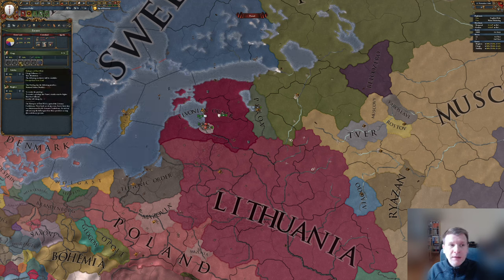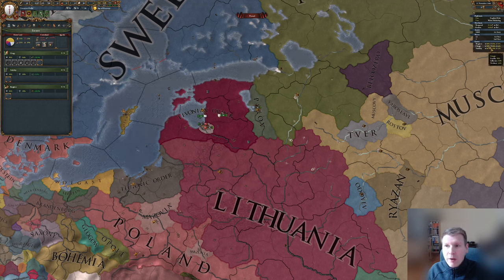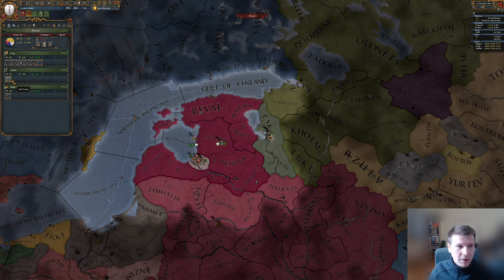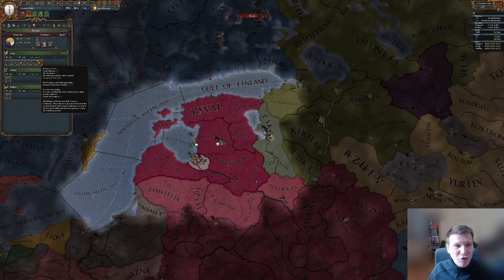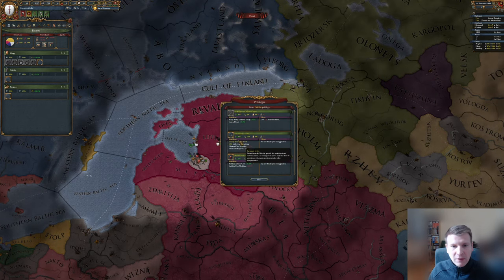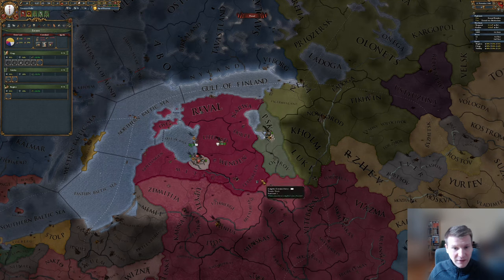So how do we get rid of these estates? Actually it's very easy. Every time when you have more clergy loyalty than clergy influence, you can remove them. So we will already remove two of them on our second day. Let's hand out some estate powers. For the clergy we will give out none until the second day. For nobility we will give out increased levies — that's it for now.